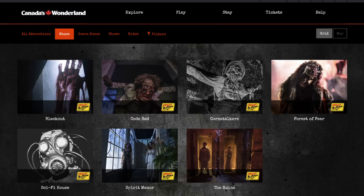For haunt mazes you have Blackout, Code Red, Cornstalkers, Forest of Fear, Sci-Fi House, Spirit Manor, and the Ruins. We went from nine or ten mazes last season down to seven — that's a pretty big deal for a park that maxes out capacity each season on Halloween Haunt. I'm not looking forward to the lines or the crowds. There's going to be a lot more guests trying to get into these seven houses than last year trying to get into nine or ten. I'm curious how they're going to make this work, and this probably has to do with the 2019 coaster and the Timber Kits buildings — we'll probably go back up to nine or ten mazes in 2020 and 2021.